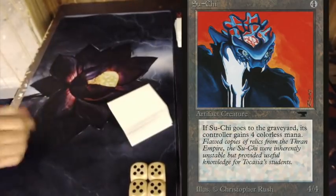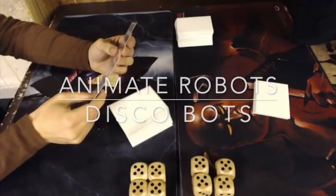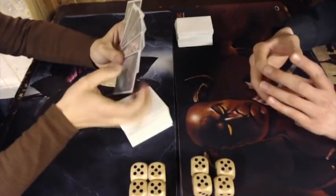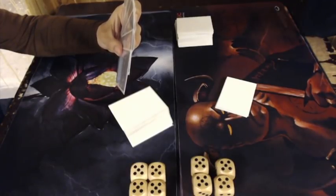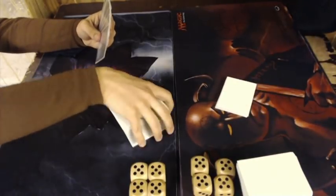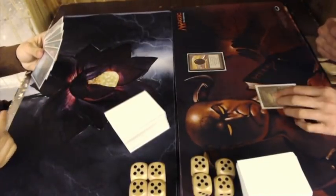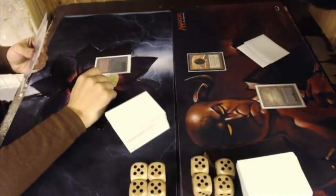Let's quickly go to game one. Leo is looking at his hand on the left; Florian is on the right. It looks like Leo has taken a mulligan. I see a Felwar Stone and a Time Walk in his hand — and another blue card that's hard to see. He's going to scry and keep it on top, which is a good sign for Leo. Florian opens with an Underground Sea, plays a Mox, and then there's a Volcanic Island.